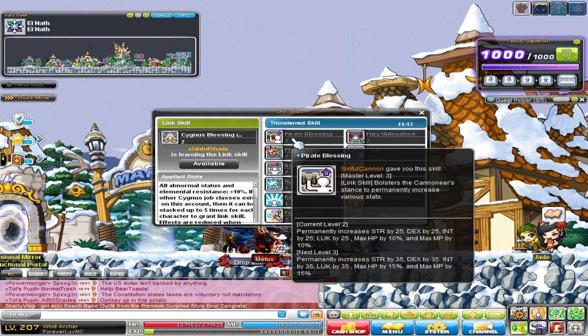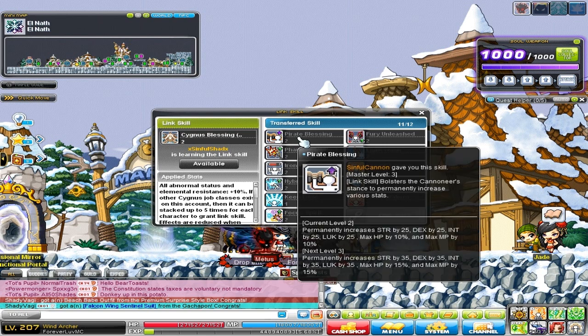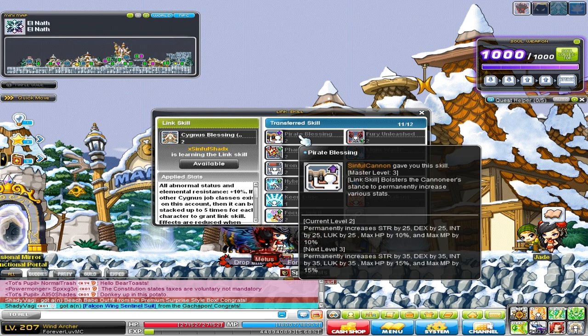I'm going to go ahead and show you guys the link skills I have, and I definitely recommend you get all of these. I'll tell you the classes you need to make in order to get the link skill — they're super worth it. We got Pirate Blessing from a Cannoneer. Next time Cannoneers are out again for creation, go ahead and make yourself one and get it to level 120. Most of these classes need to reach level 120 to get the level 2 link skill. There are a lot of 2x events that come around, and that's the perfect time to invest in your link skills and level up those link skill mules, as we like to call them. My Cannoneer is level 120 plus — you can see the current level 2 and read what it gives there.